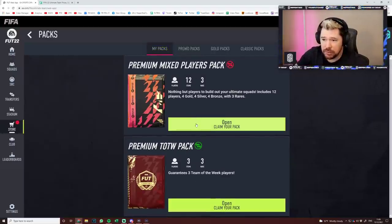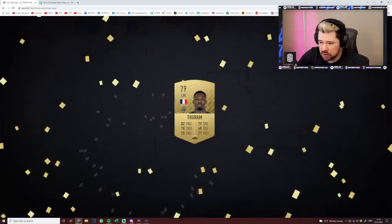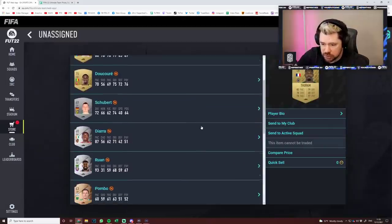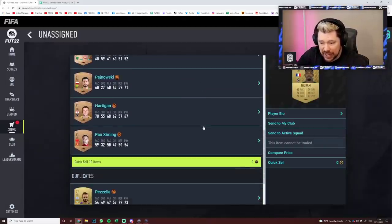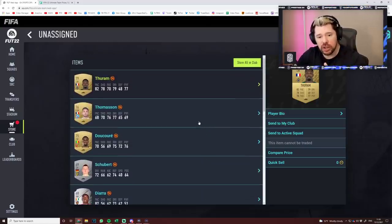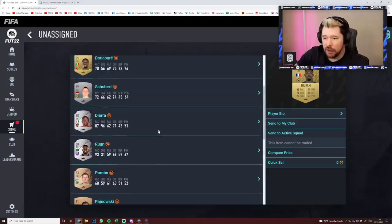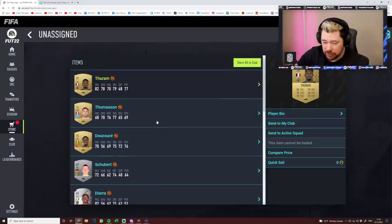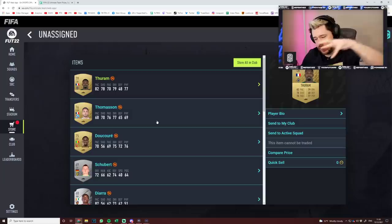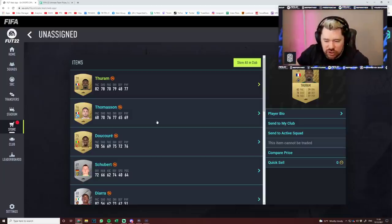In the store you can see the Premium Team of the Week pack and the Premium Mixed Players pack — the pack is there. If you want to open your packs but not just the one shown on the front, go onto the companion app or the web app and you'll be able to open them there. On console it has completely broken the game — the packs all stack on top of each other rather than side by side.